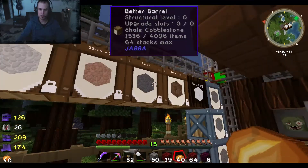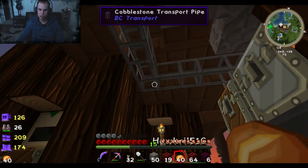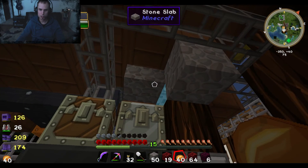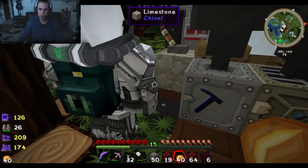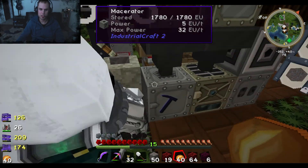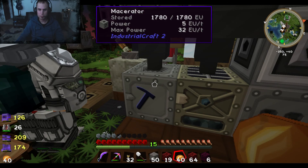All the useful stuff used to go into this chest, and all the ores come into this chest. I have these chests and hoppers because the ore used to just be spilling out all over the place when going into the machines, so that was bad. Now it just stays in the chest until it's time to get crushed.